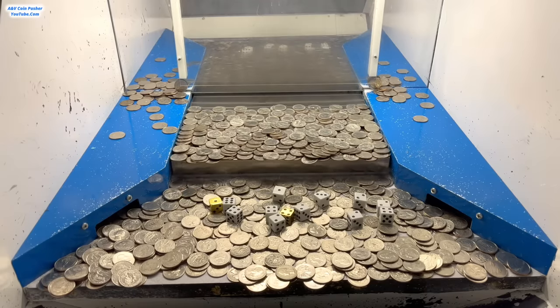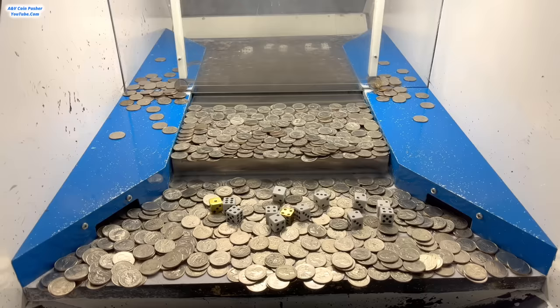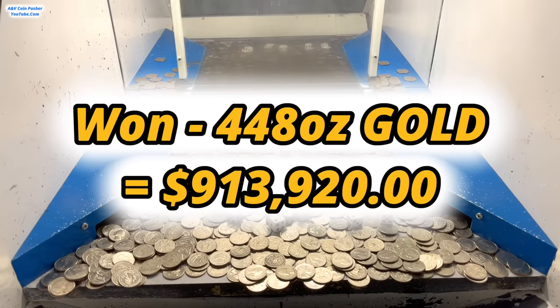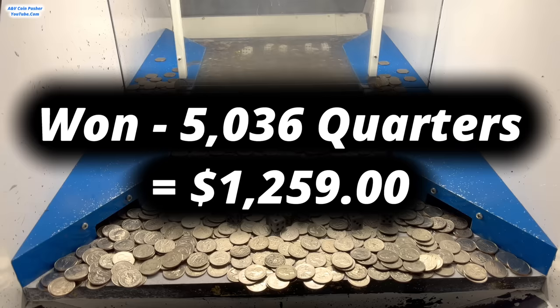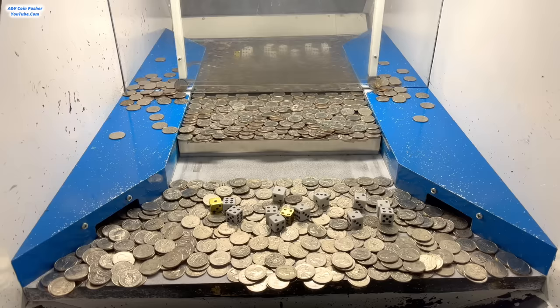Thank goodness I was able to get that other mystery bag put back into the play field. We also won 112 ounces of gold, and the gold dice totaled up to four, so I get to multiply the gold by four. In total, I ended up winning 448 ounces of gold today. I think the spot price of gold is like $2,040 an ounce, so that means we got $913,920 in gold. We ended up winning about $5,036 quarters, which works out to $1,259. We got four earbuds at $100 each, and two of the $100 buy-in chips for the free $100,000 buy-in giveaway. This has been a super, super awesome game today.